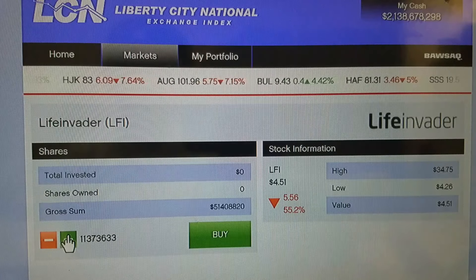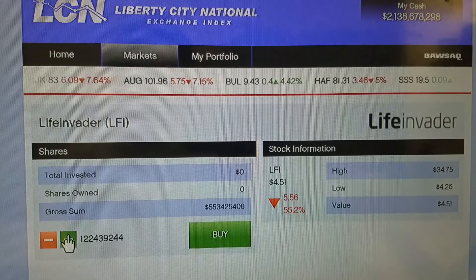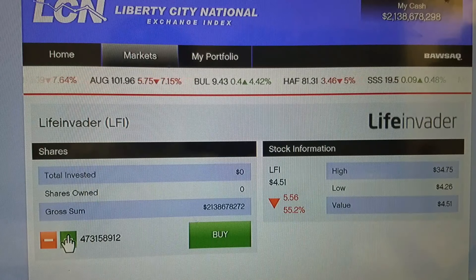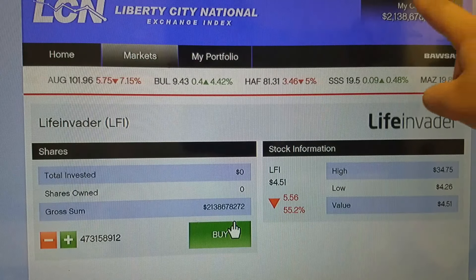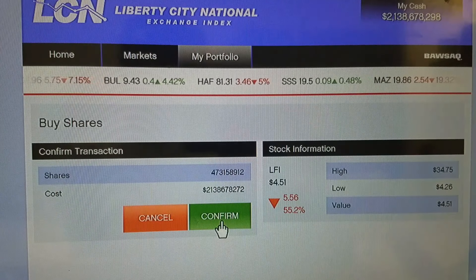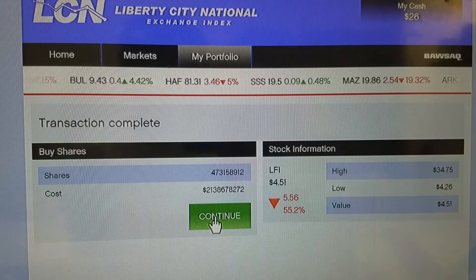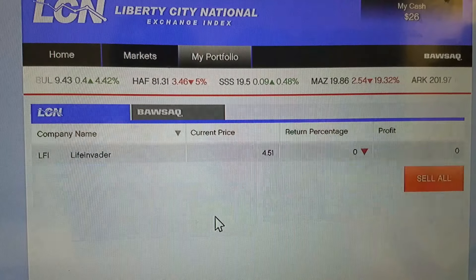You want to complete one of the first 20 missions first so this can work — if you don't, it's not going to work. That's my cash right there, that's the limit. Click Buy, click Confirm, and your money is going to go minus — don't worry, just click Continue.